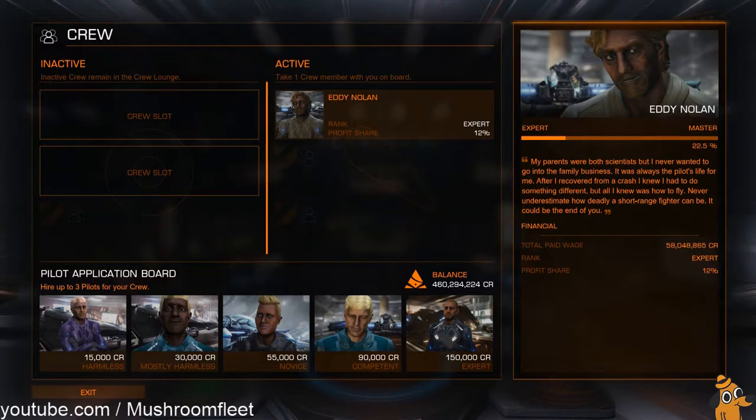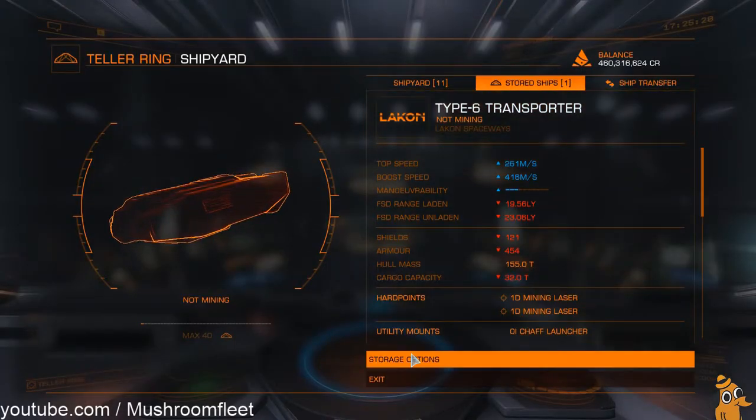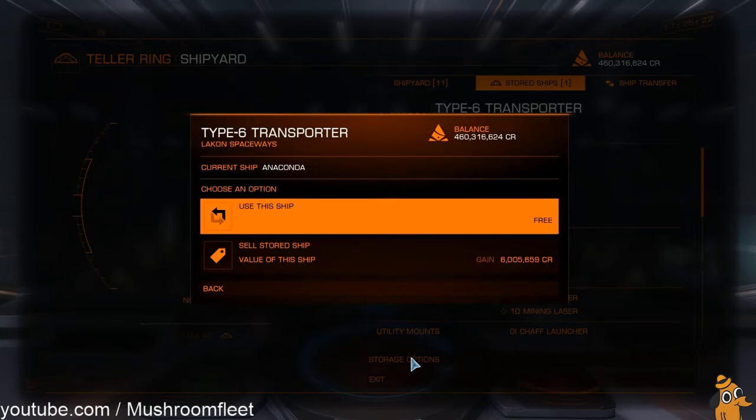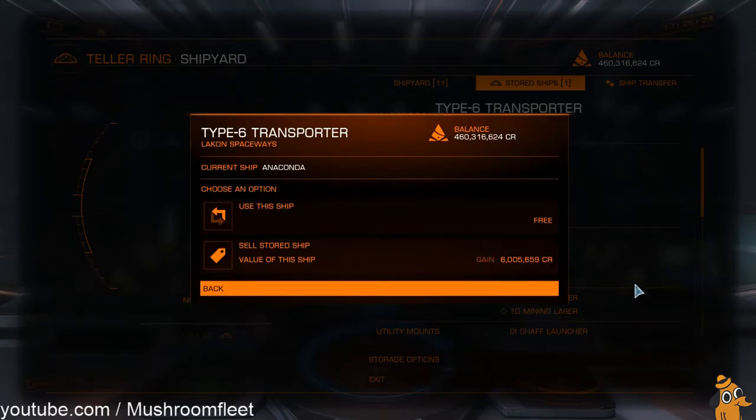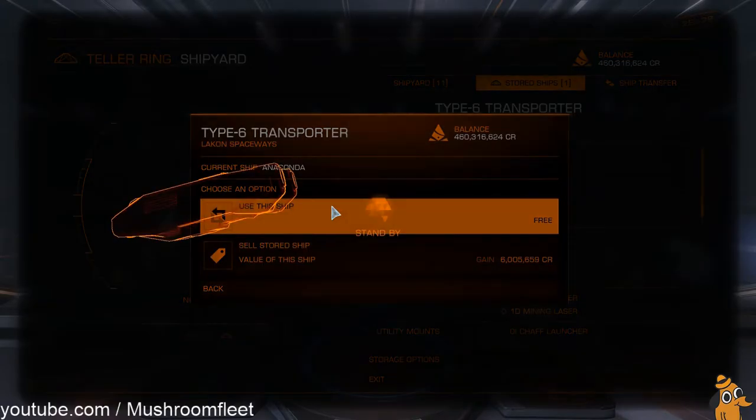For me it's the Anaconda — you've got half the cargo space but you can actually put up a fight. Right, let's try that again — as you can see it's only six million for this ship, nice and cheap.